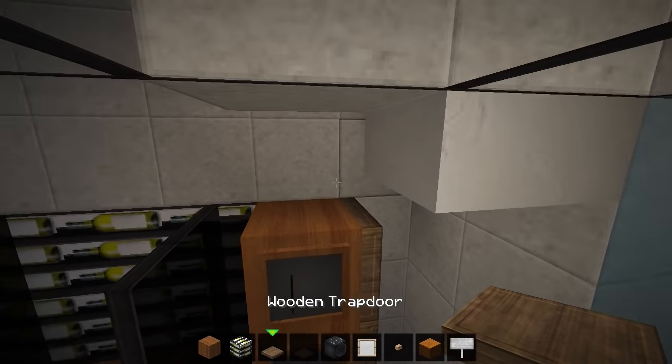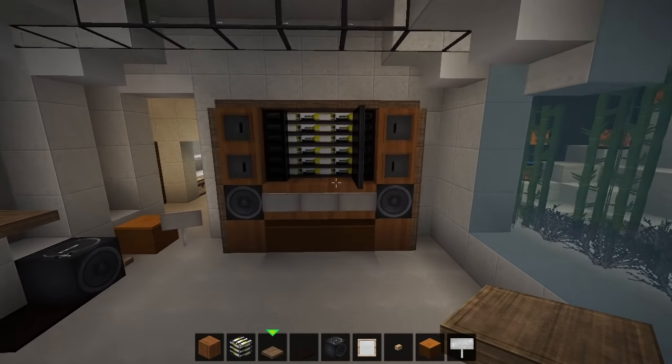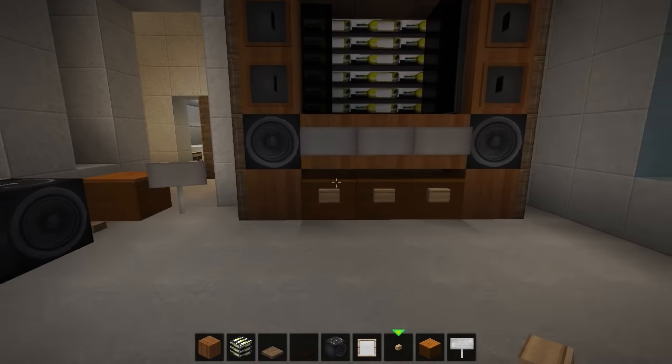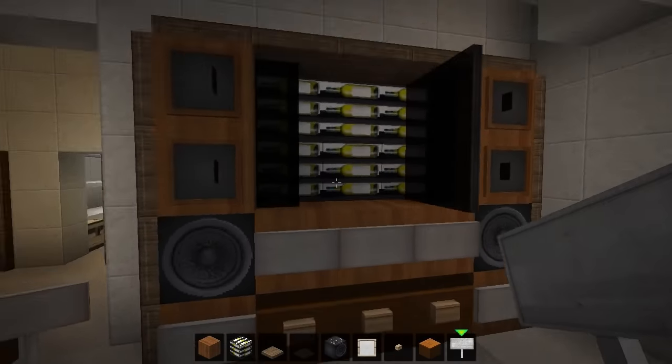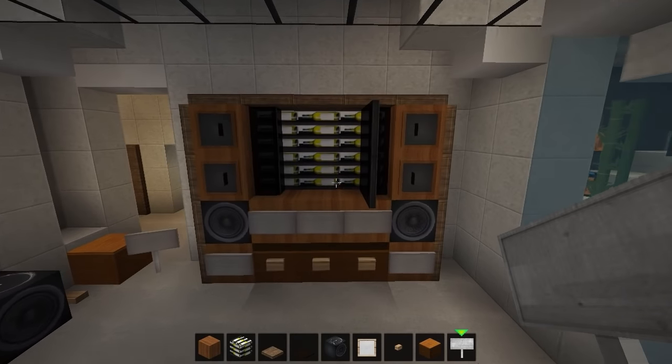What do you think of my cabinet? So yeah, there's a builder application - you can come on and fill in the builder application after you've done your guest application, the Padawan application. There we go, there is a little drinks cabinet.